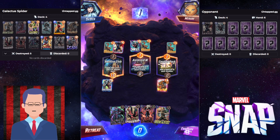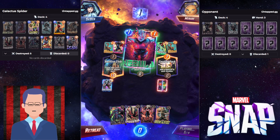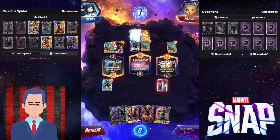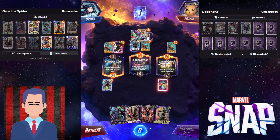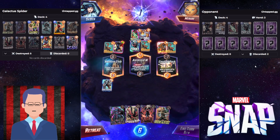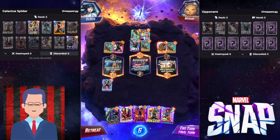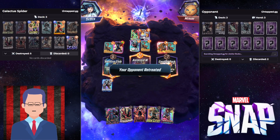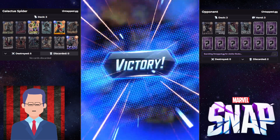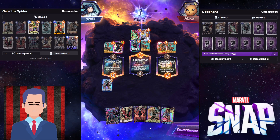The Null is pretty weak because we destroyed Daredevil, Wave, and three Squirrels. So right now I'm gonna send over the Hobgoblin and Galactus is waiting for them. They discarded two cards. And there we go — Galactus actually wins us the game. They don't got enough to beat us. GG well played to the opponent.